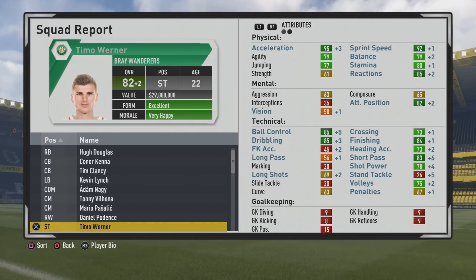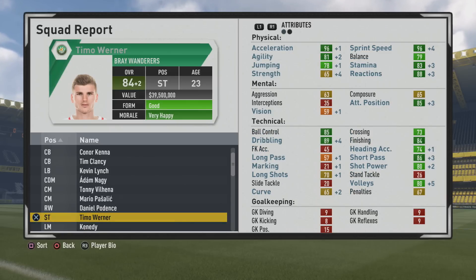More improvements now — physically, the pace continues to grow, which is pretty amazing to see. Balance and stamina getting some slight growth. Ball control, dribbling, short pass, shot power, long shots, volleys, and heading seem to get the majority of the growth all around. As you can see throughout this video and in the comparison at the end, he reaches 84 overall at age 23, just about his potential, with good improvements physically and technically.